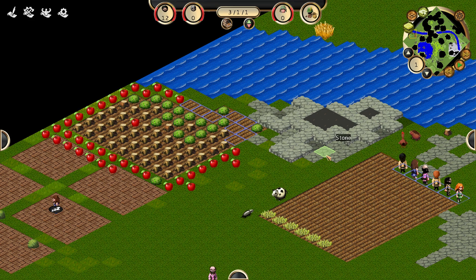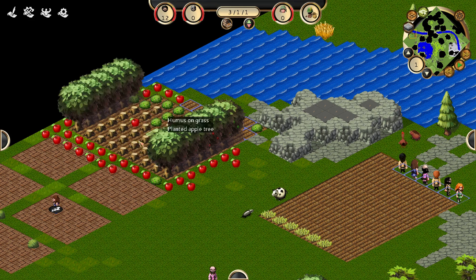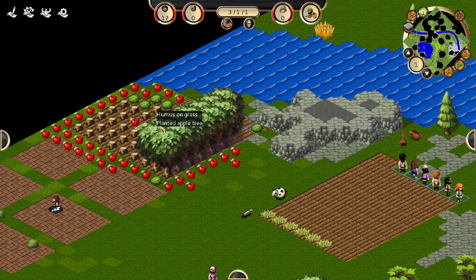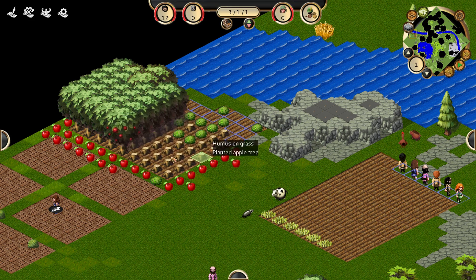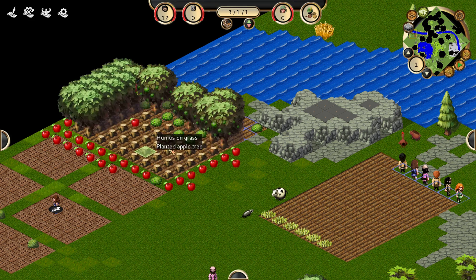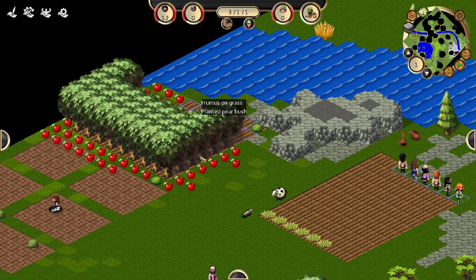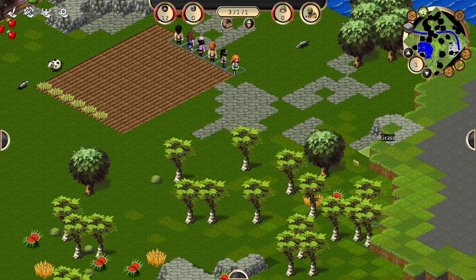If you click it, or hit Z, it'll flatten all the blocks. Not only will it cut all these trees down to just the stump so you can see everything — like, if I didn't do that, I wouldn't be able to see this apple very well in here — but I still need to plant that there, so I need to make sure to be able to see it. It also will take — when you run over a tree with the flatten on, which is up here, it only does it near the cursor.